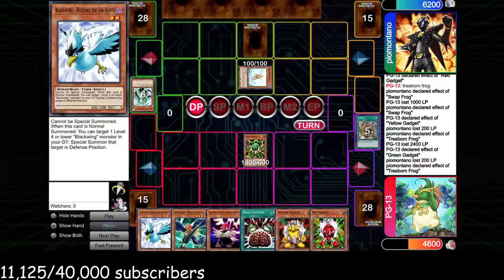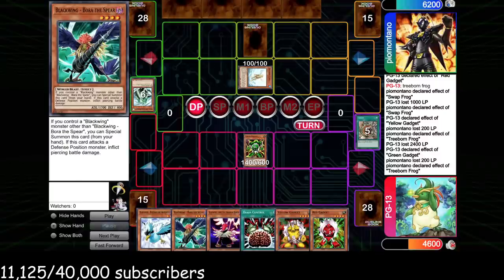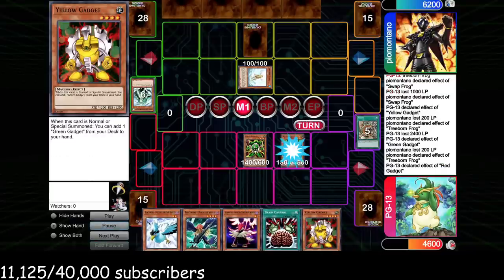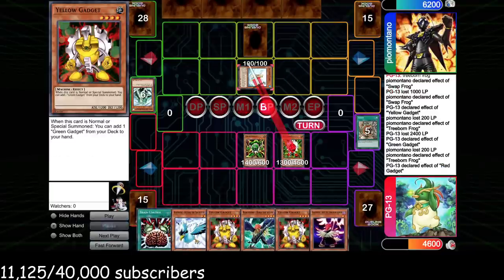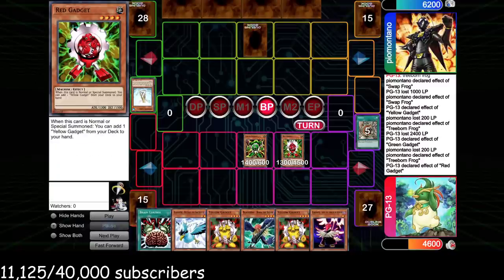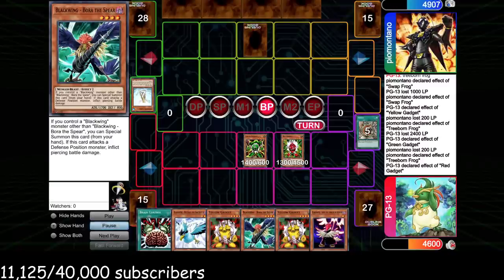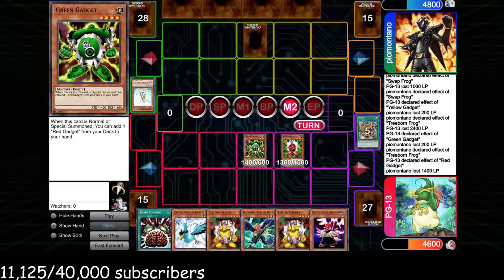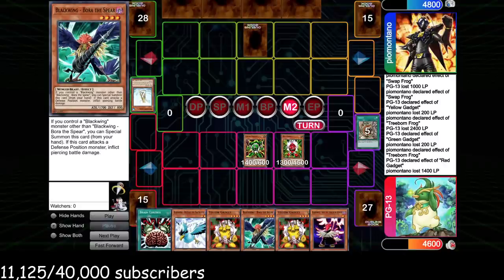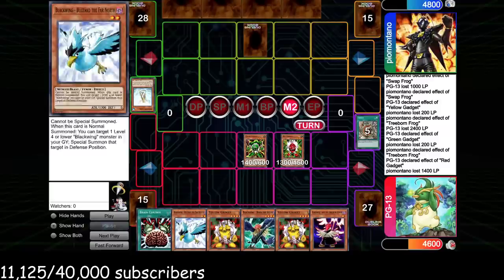We draw Blizzard — now we've got real options for big pierce turns. I consider Special Summoning Bora but there's a good chance he's on Mirror Force. I stick to the game plan: summon the gadget, search my other gadget — force the back row. If he's going to Mirror Force, do it now on the two gadgets, and I still have the Blackwing monsters for that late-game push. We do connect with the gadget, so everything we wanted has come to fruition. We dealt 1400 and now we have combinations like Vayu plus Bora for a pierce turn, or Blizzard into Bryonic for the last 2300.